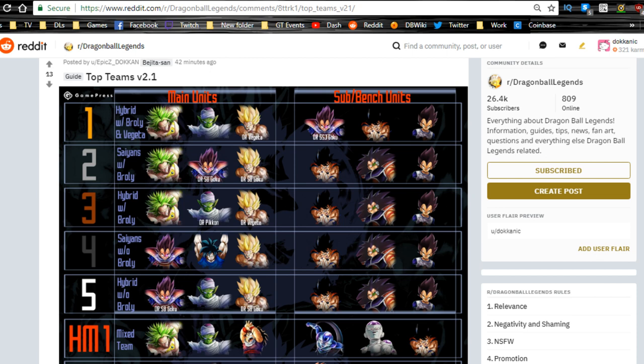Welcome back for another Dragon Ball Legends video. Today we're going to be talking about a team building guide for PvP, which can also apply to PvE. PvP means player versus player; PvE means player versus environment — things like story mode, the current Ginyu event, scout battles, experience training, zeni training, or anything else that might come out in the future.